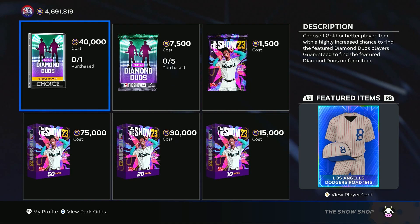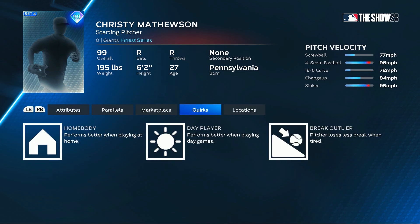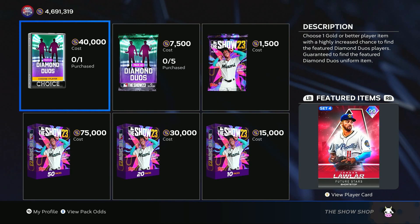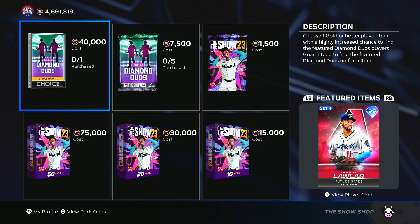We also have new diamond duos in the pack shop. The first is Christy Matthewson, a starting pitcher from the Giants with 106 hits per nine, 99 break, 96 velo, and 96 control. His pitch selection shows the velo, control, and pitch break on each pitch — he could actually be pretty nasty, and he has an outlier on his card as well. The other new diamond duo is a future star from the Diamondbacks — Jordan Lawler, a shortstop who also plays second and third, with 99 speed, 92 fielding, 88 reaction, 109 contact versus righties, max 125 contact versus lefties, and 102 and 108 for his power.